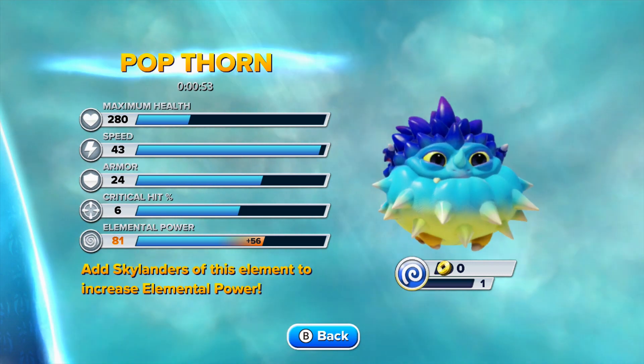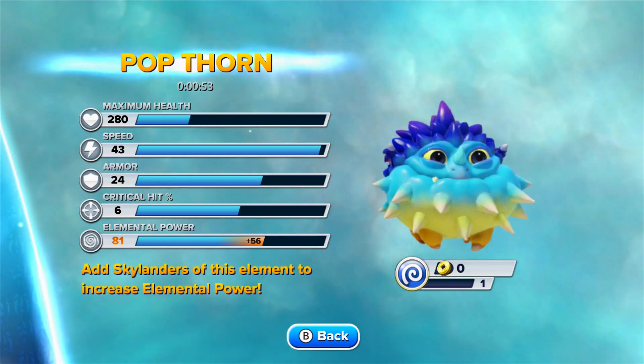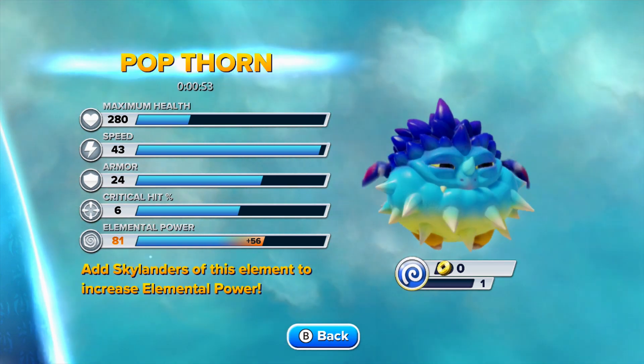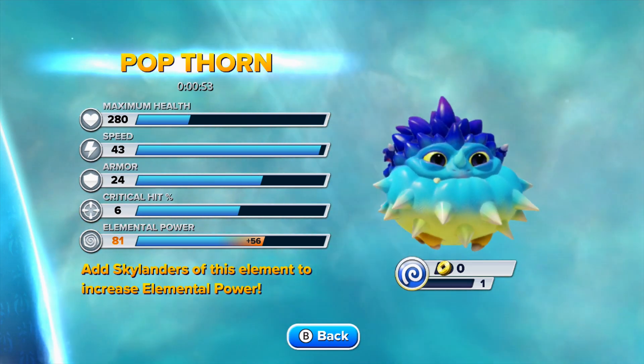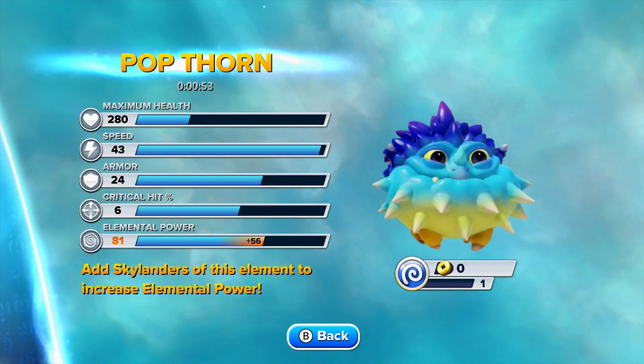Popthorn starts off at 280 health, 43 speed, 24 armor, and a 6 crit. It shows him having 81 elemental, but take into consideration that he's getting 56 from all the other Skylanders we've already added to the game. So let's go ahead and take a look at his skills next.